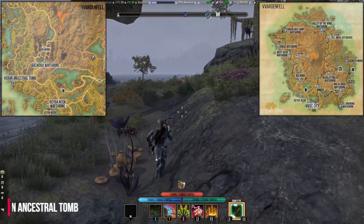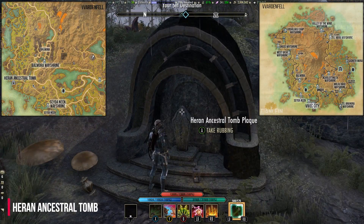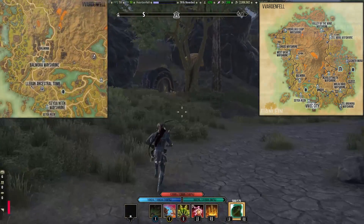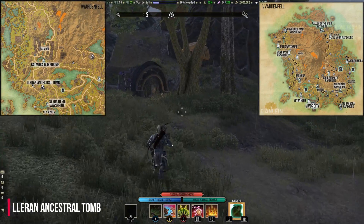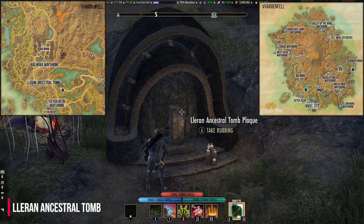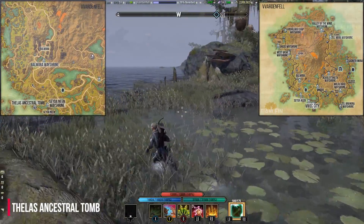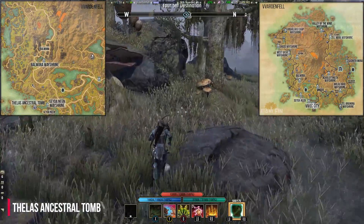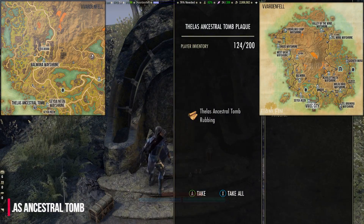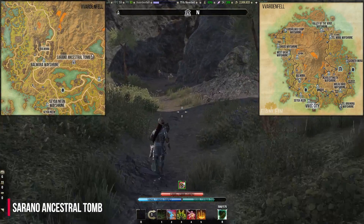Southeast of Balmora at the coast you can find the Heran Ancestral Tomb. East of Balmora, between Zaydanin and Balmora, is the Leran Ancestral Tomb. West of Zaydanin you can find the Telvari Ancestral Tomb. You can find the Serrano Ancestral Tomb east of Balmora.